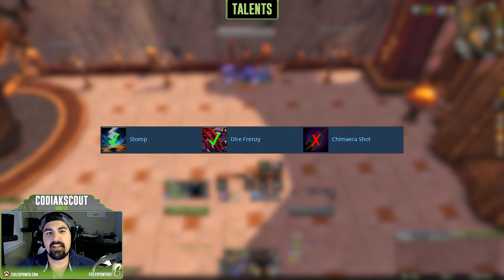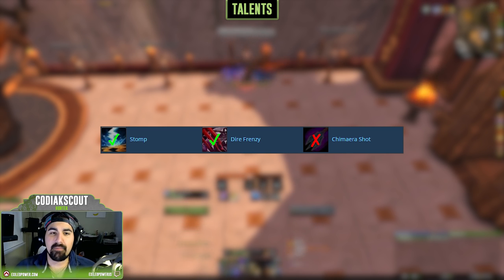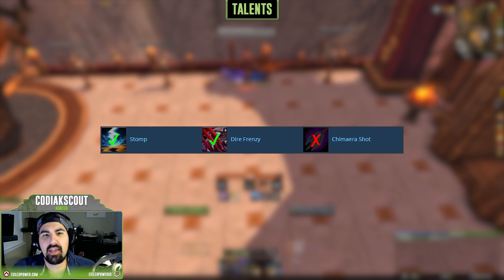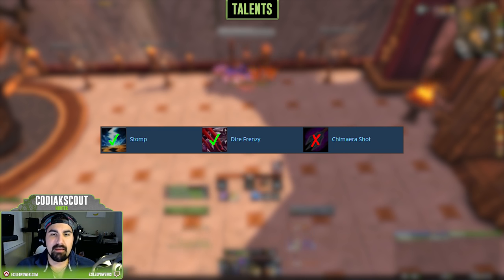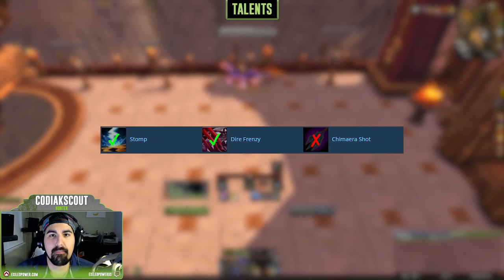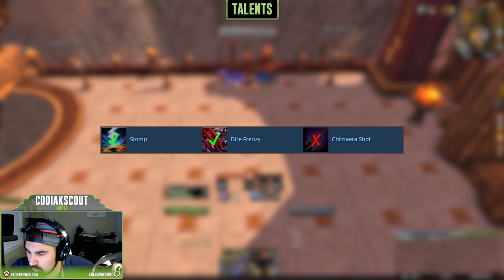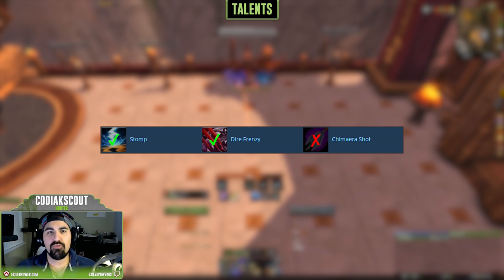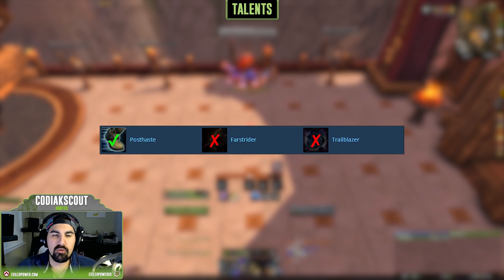At the level 30 talent tier, we have Stomp, Dire Frenzy, and Chimera Shot. Chimera Shot lags behind — not worth taking in any situation. Stomp causes your Dire Beast to deal high AoE damage when summoned, making it a great multi-target talent I use on 99.9% of boss encounters. Dire Frenzy replaces Dire Beast, causing your pet to deal significant rapid damage over five attacks with a 30% increased attack speed bonus. However, Dire Frenzy falls off once you get your set bonuses, so it's really for players still working toward those.